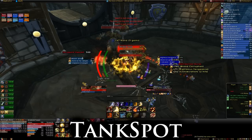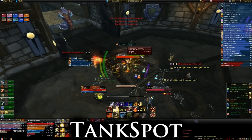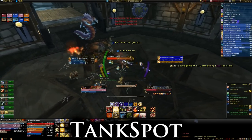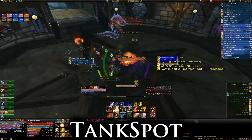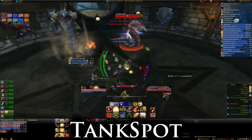Once Gormok has been defeated, you'll move on to phase 2 and be faced with not one, but two Jormungars: Dreadscale and Acidmaw. At the start of the phase, Dreadscale will be on the surface and mobile, while Acidmaw will poke up from underground and be stuck in place. Both of these have an AoE breath ability, so each will need to be tanked and pointed away from the raid.